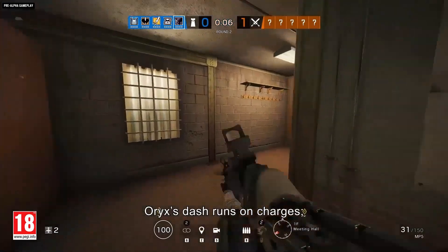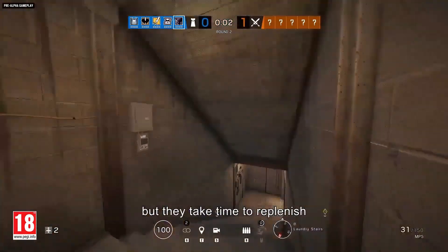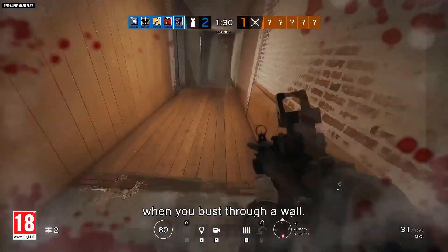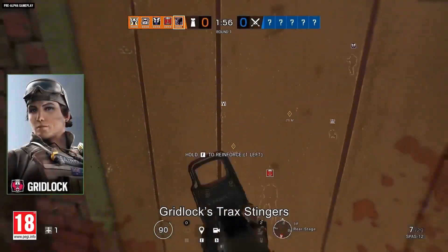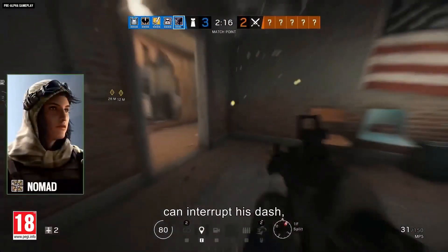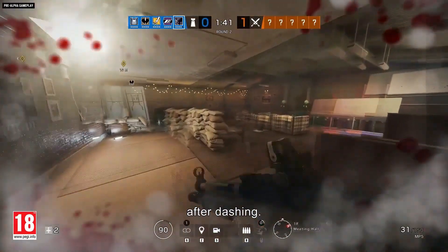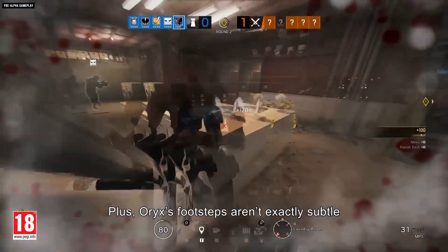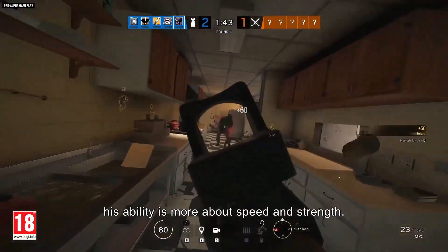Oryx's dash runs on charges. He can use them rapidly to dash a few times in a row, but they take time to replenish, and they reset to zero when you bust through a wall. Gridlock's track stingers and Nomad's air jabs can interrupt his dash, and it takes a moment for him to get his gun back up after dashing. Plus, Oryx's footsteps aren't exactly subtle when he dashes — his ability is more about speed and strength.